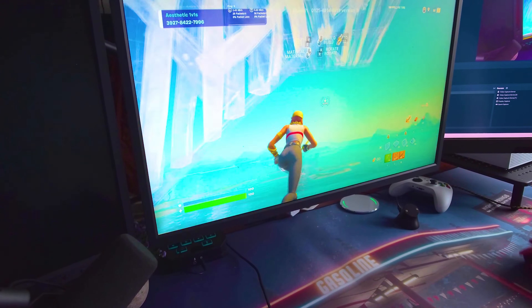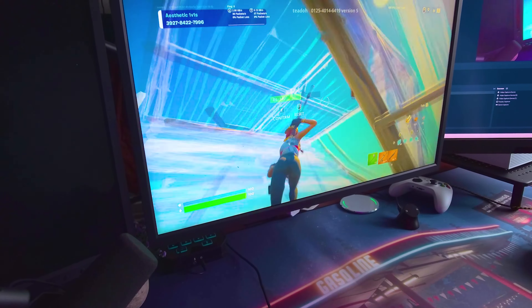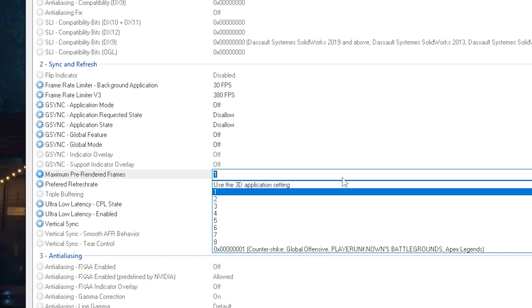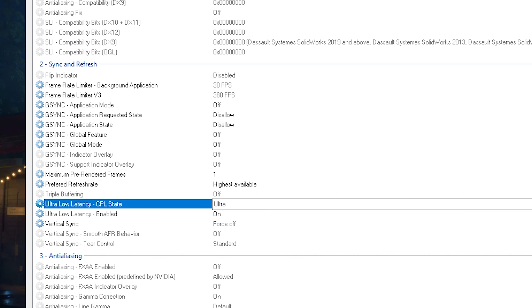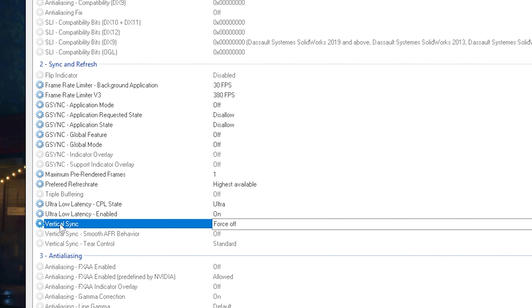For G-Sync, I don't have it enabled on any of my monitors and don't recommend it — in my opinion it makes the game feel less smooth. Copy these settings: off, disallow, disallow, off, and off. Next, maximum pre-rendered frames is super important — put it to 1, which will help a lot with syncing. Set your preferred refresh rate to the highest possible. For ultra low latency, I keep it on ultra — I know some pros have it on 'on,' but ultra works best for me personally. Finally, make sure vertical sync is set to forced off.